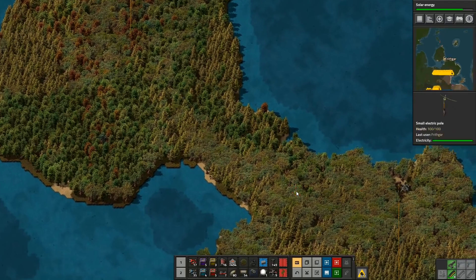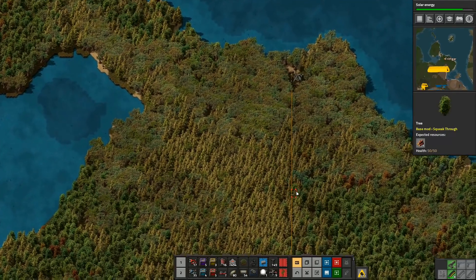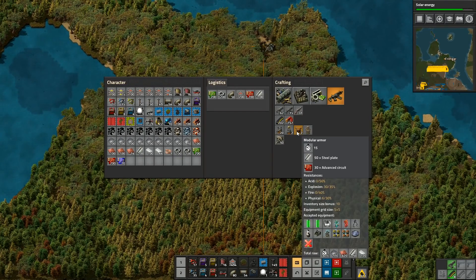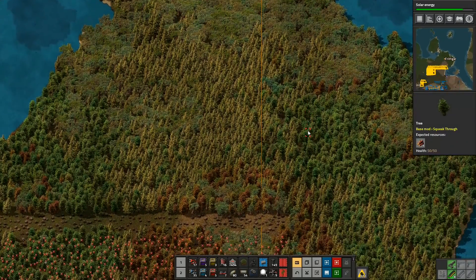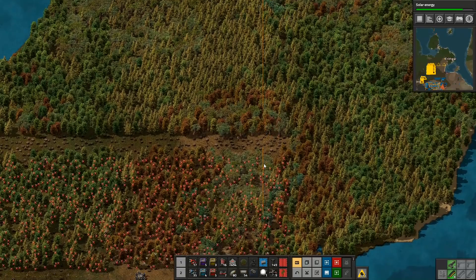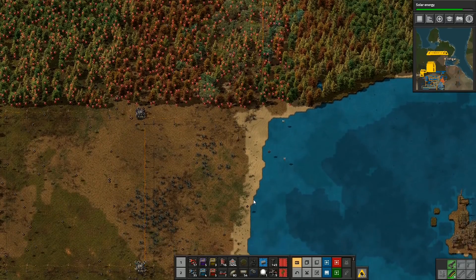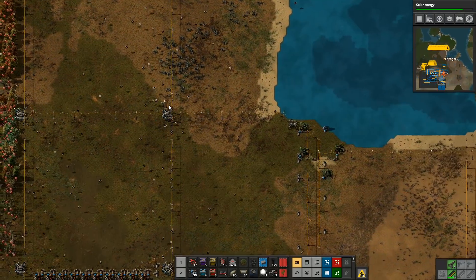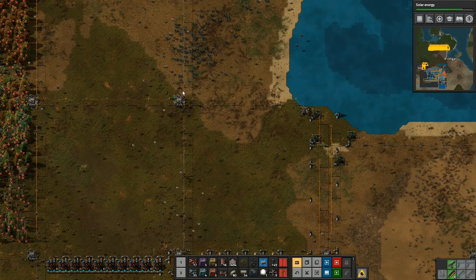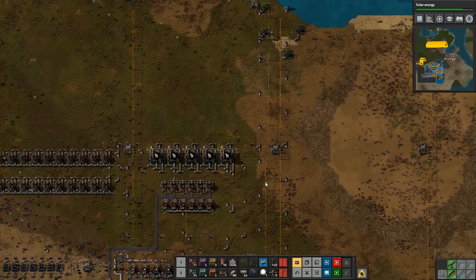We'll think more seriously about getting that once we've achieved the solar energy. Actually, I can start making our modular power armor right now - I need 20 electric engine units and 40 processing units. I've got the steel so we've got that first bit ready. The solar energy is nearly done. Look at these guys here - they all queue up around the roboports and wait so they can charge, then they move on to the next one.